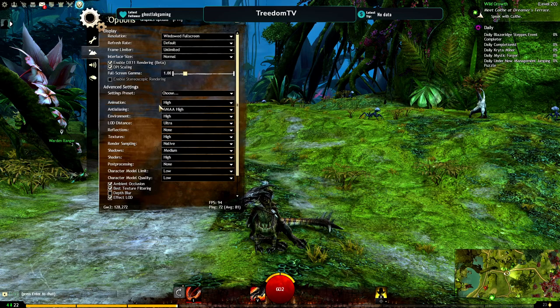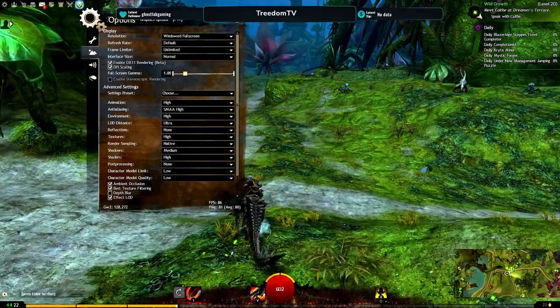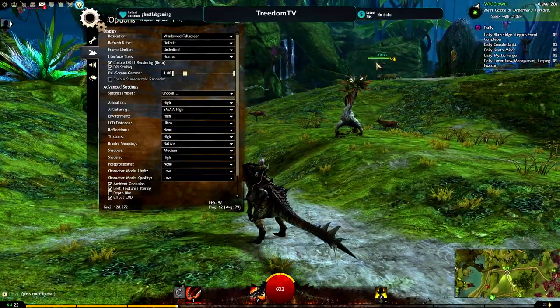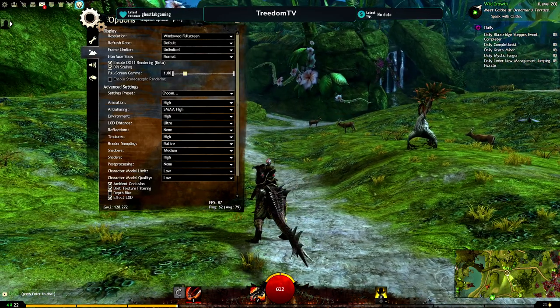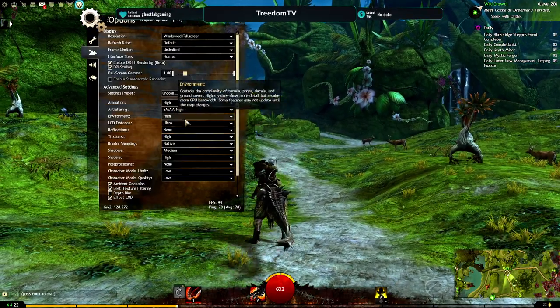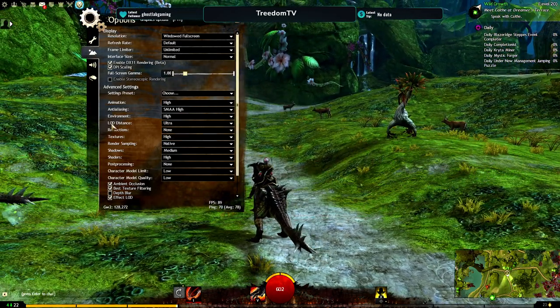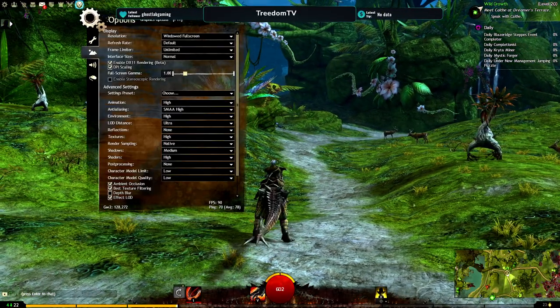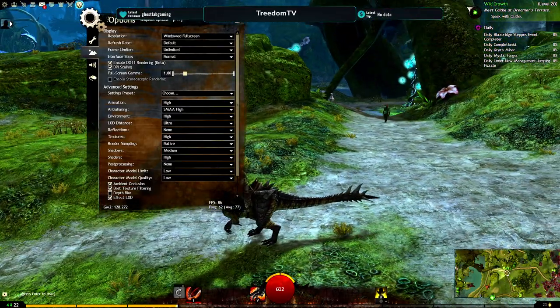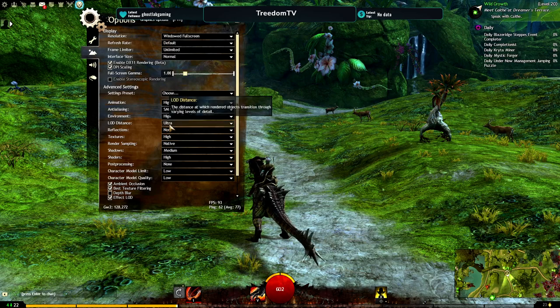Animations set to high. This just makes everything look smooth as far as character animations, spells and things like that — it makes it look flashy and nice, basic movement looks good. Anti-aliasing, of course, makes the jagged edges go away — we want to set this to high as well. Environment set to high so the world can look as detailed as it can. LOD distance is mainly just when it comes to loading things from a distance — things like textures, animals, NPCs, things of that nature. Set that to ultra because I want to see far ahead of me.